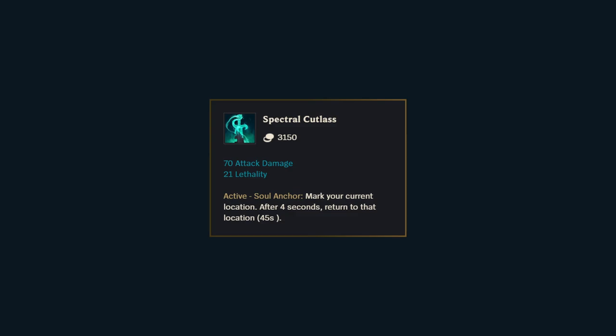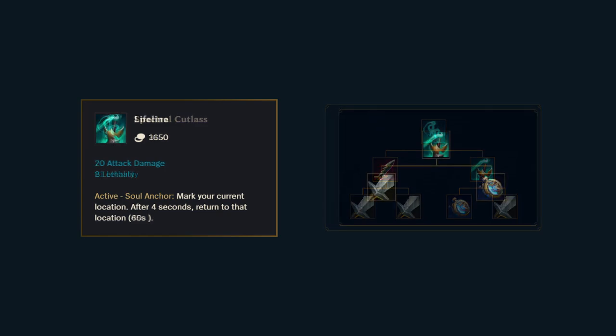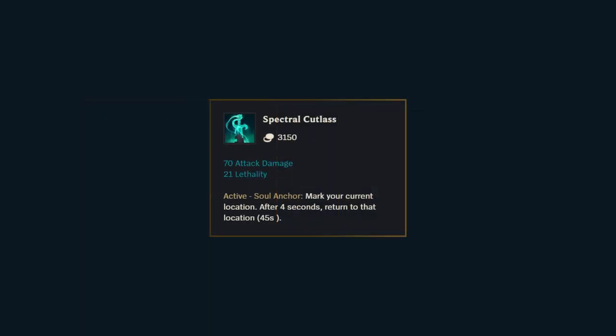Spectral Cutlass was originally created as an ARAM exclusive during Pyke's release event, Burst of the Drowned. It has a ton of attack damage and an amazing build path for assassins, consisting of a Serrated Dirk and the lifeline component unique to this item, which includes the Stopwatch. The stats are amazing, but the real selling point is the Soul Anchor active.